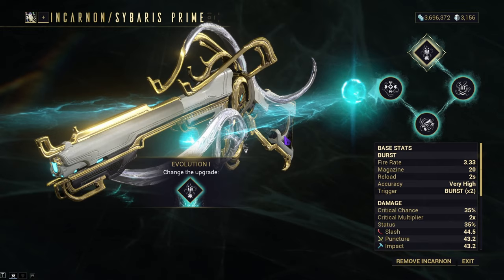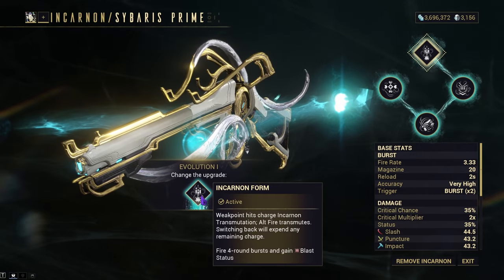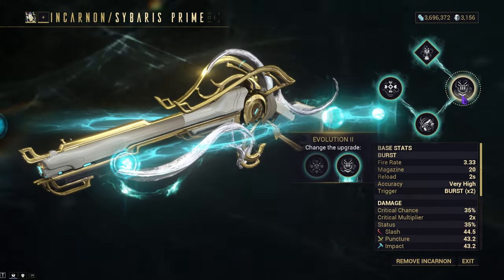The Sybaris Prime Incarnon Evolution One turns it from a two-burst into a four-burst with innate Blast status, which is very nice because it applies it really rapidly.